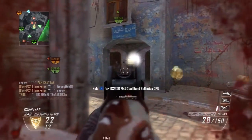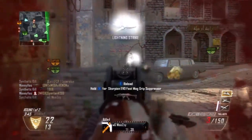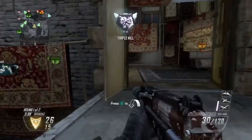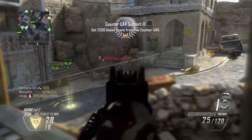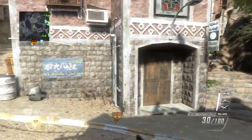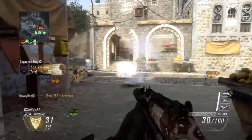I'd be using the MSMC with the suppressor and FMJ, and this combination for this gun is absolutely unreal. You get the benefit of being undetected by the suppressor, and the FMJ just gives it that extra kick of getting easier kills and easier feeds. So just try it out.